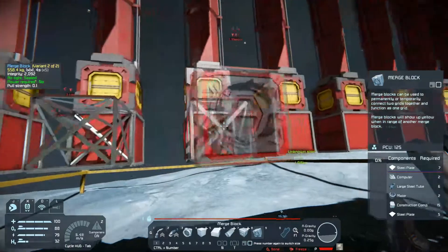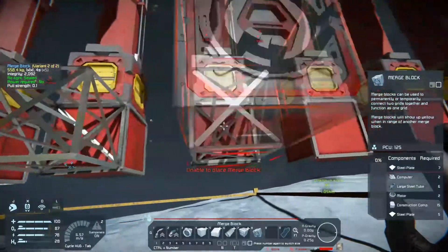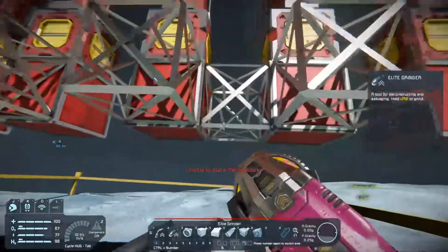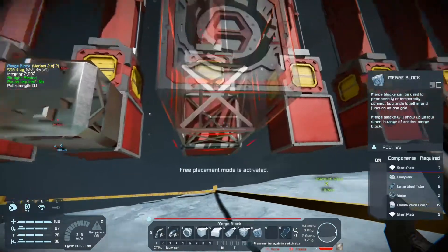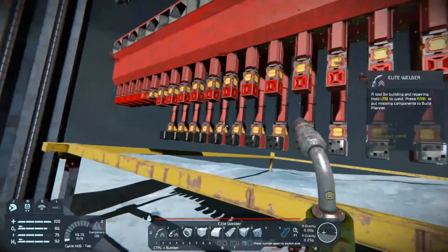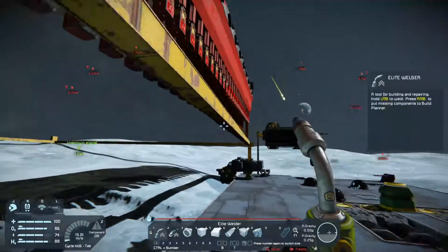I'm trying to hold the mouse button down - that doesn't work. By the way, we're out of hydrogen, there's none in the base, so we're gonna want to get this up and going pretty quick. That means Hank is not refilling and we're also not completing these. What are we missing? Construction components, motors - can't believe we're out of motors.